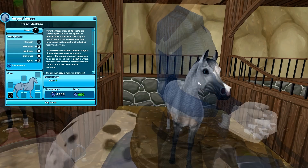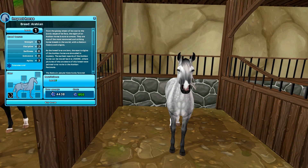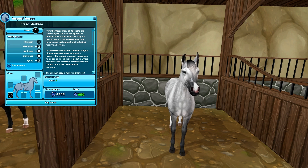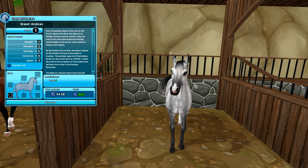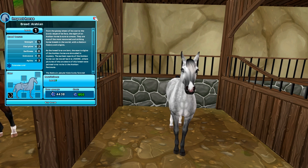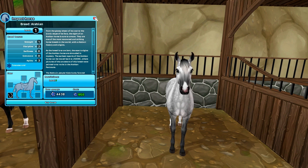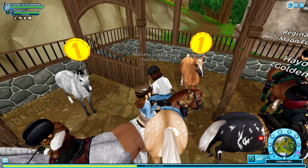Now moving on to my favorite — 100% this is the dapple gray. Look at this horse, it's so beautiful, filled with dapples. I love the fade from gray to a blackish color with a white spot on the nose. I am most definitely going to buy this horse, and I already have some names ready because I went snooping around after finding out we had more name suggestions.